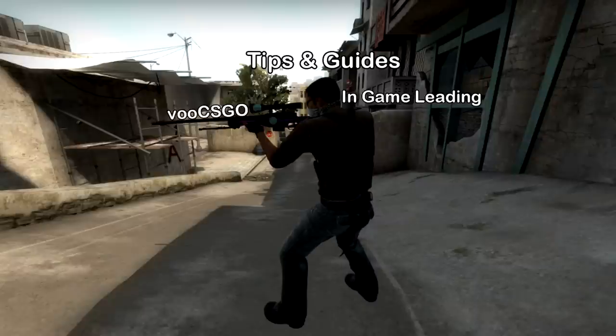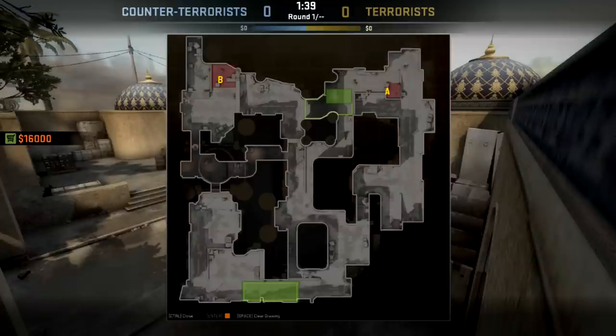Hey, this is Vu, and this is going to be about in-game leading — how to lead your team once you have strats basically down. This is something you can do in matchmaking, but you have to have a really receptive team, which is pretty rare. Mostly this is for full teams in scrims or league. I've done this video once before, but someone in the comments mentioned I didn't do it very well, and I felt like he was right. There are a lot of things I could improve on, so this one is going to be less about a specific team and more about generally what you need to do to win games as a strat caller.